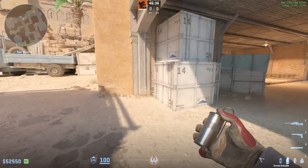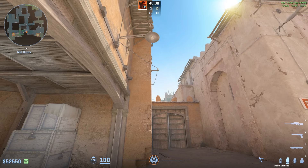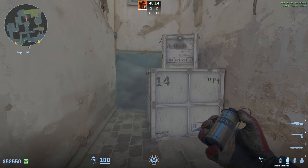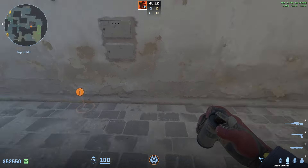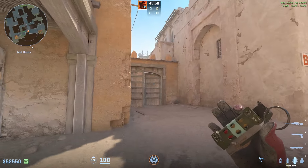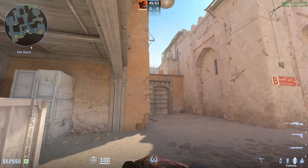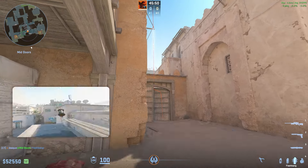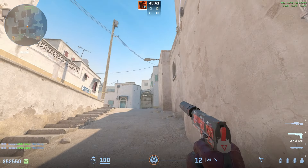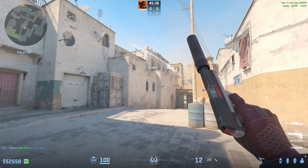The guy throwing the most utility comes out here at the beginning of the round, aims at the end of this pipe right here, runs forward and throws his smoke — it lands here deep towards suicide. You can throw it deep or closer depending on what you want; the most important thing is they can't have anyone boosting here. Then after throwing those smokes, he goes a little bit back, aims at the top right corner of this door, runs forward and throws two flashes back-to-back. These flashes are really good because your teammates pushing up mid won't get blinded at all, but anybody in suicide or pushing through that smoke is going to get fully blinded.